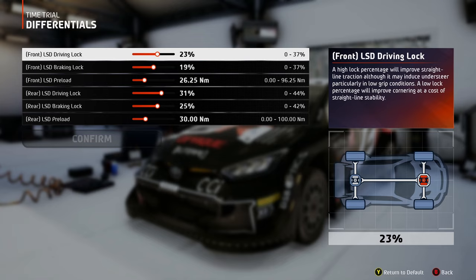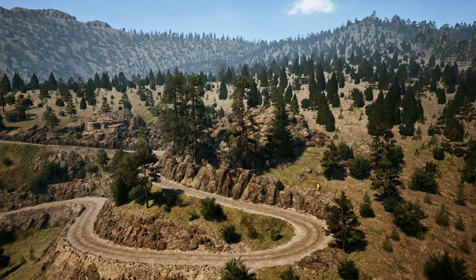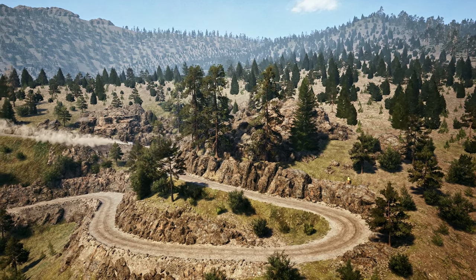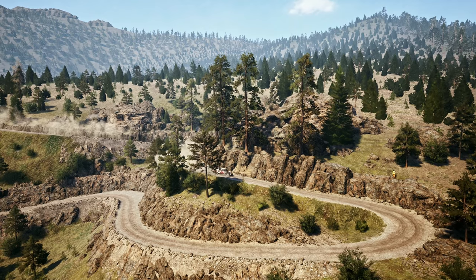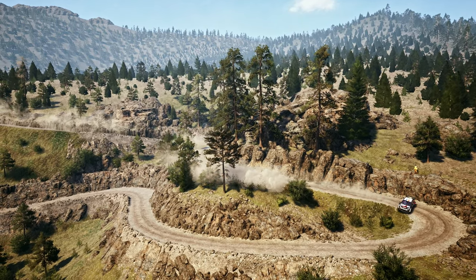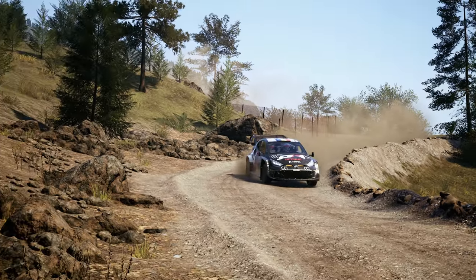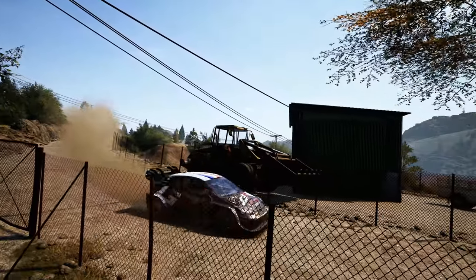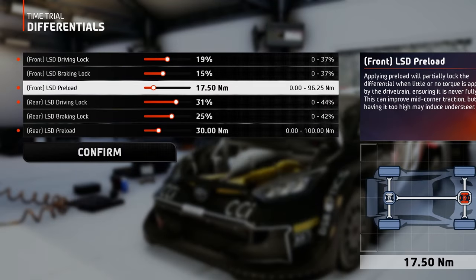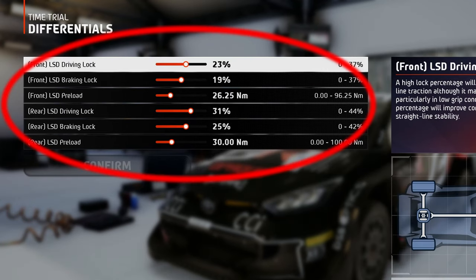In the differentials tab, I already know what some of you guys might say — and that is too much driving and braking lock. It may look like that, but 80% of the time I was grinding this map, I ran with the diffs 1 pip open than the values you see here, and I was kinda struggling to get the car to brake and get enough traction where I need it. So after I gave them 1 increment of lock and settled on these values, I instantly got a few seconds faster on each sector. So if you feel too much understeer, just open them up 1 pip and see how it goes. But these are the values that I recommend.